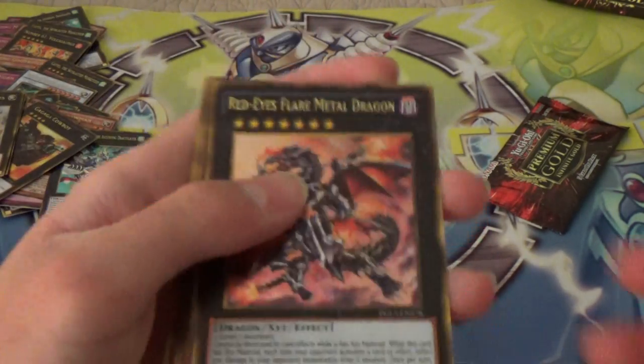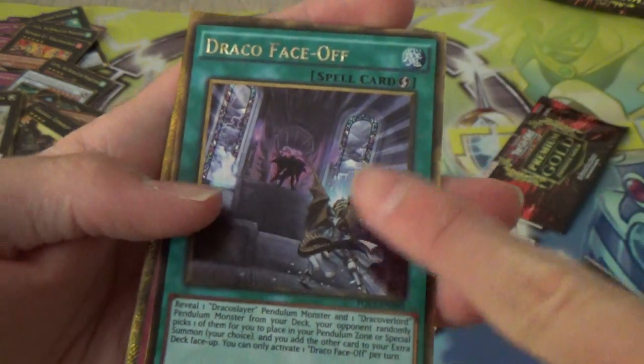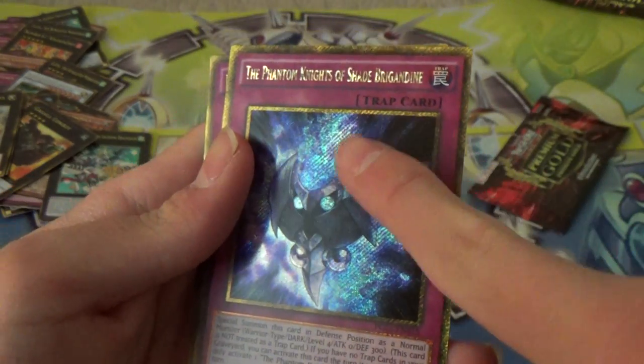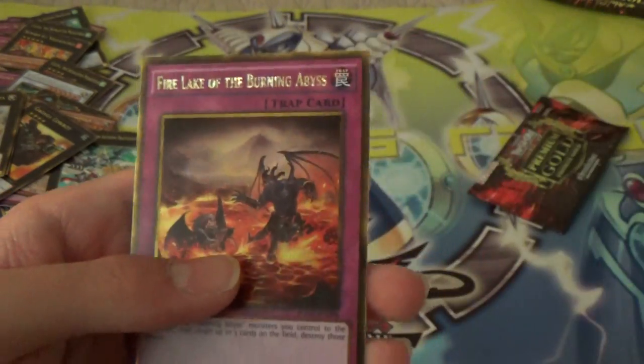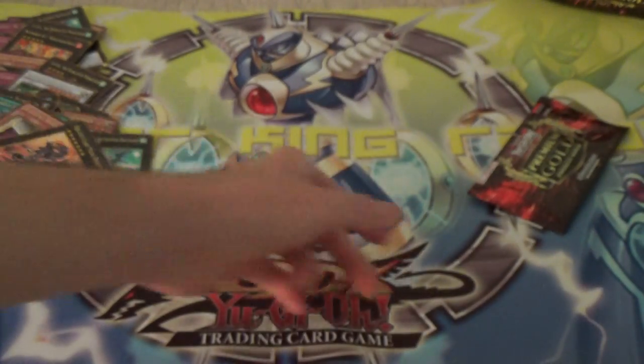Red-Eyes Flare Metal Dragon. Wicked Witch. Draco Face-Off. The Phantom Knights thing. And Fire Lake of the Burning Abyss. Nice.